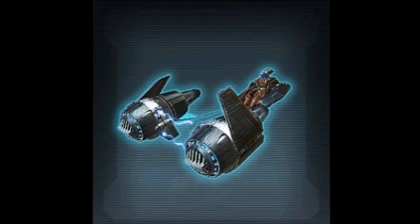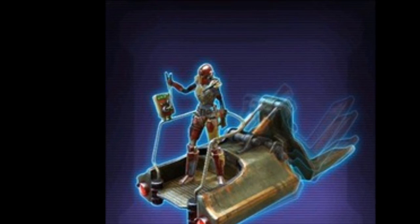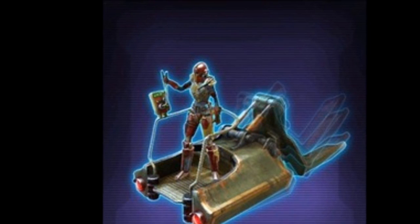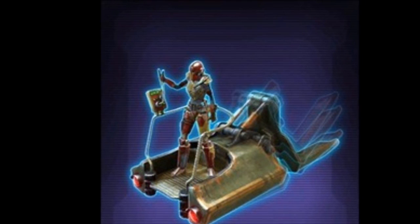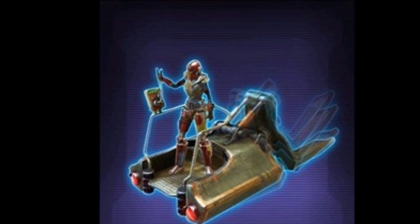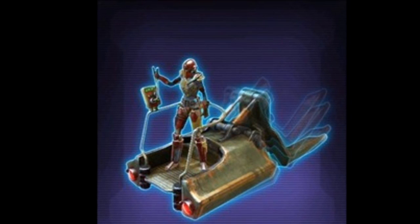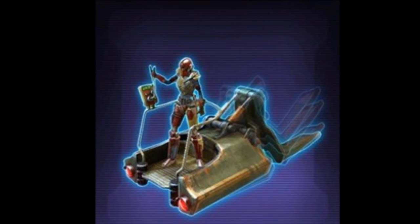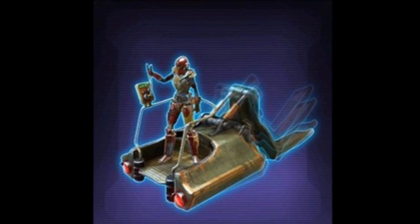We have the Vintage Load Lifter, which is a reskin of the Analog Load Lifter. I hope this one is silver or bronze. The only reason being the gold version — the Analog Load Lifter from the Plunderers Pack — did not sell well at all. Even though it was a gold item, when there were only a few auctions on the GTN it was only going for around 500 to 600k back when the cartel pack was still available. So it was not very popular even as a gold mount. I'd rather have this one as silver or bronze. The flourish is basically the same as the Analog Load Lifter, so it's kind of a straight-up reskin.